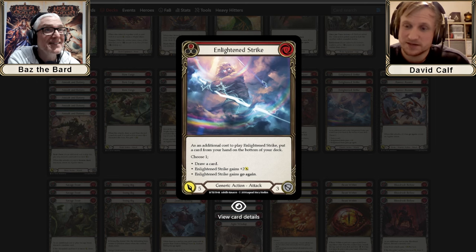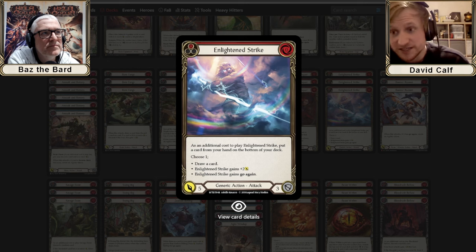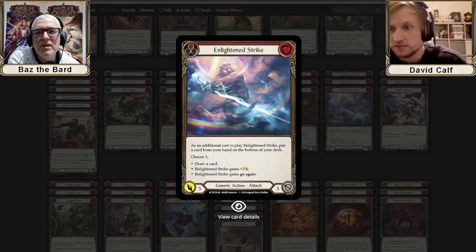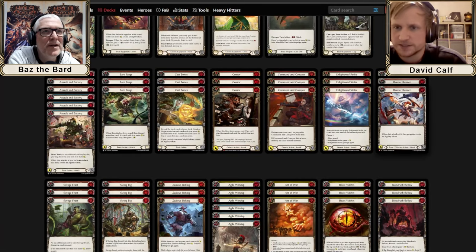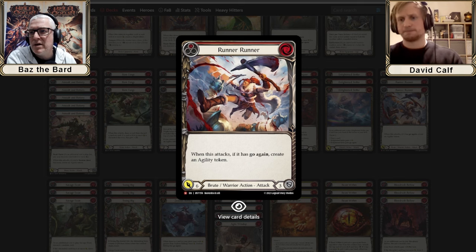Enlightened Strike review: six power in KO, so it can be discarded to Blood Rush Bellow. The two-card seven interaction — discarding a six-power card and getting the five-power go-again attack plus agility tokens means you can draw a card or have the attack come in for seven. It has more legs in this deck than it already does across the format and it's not going anywhere in any KO build.